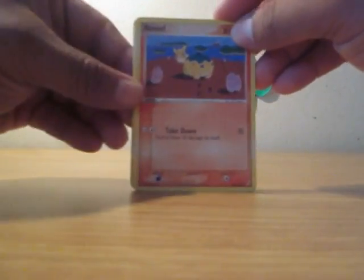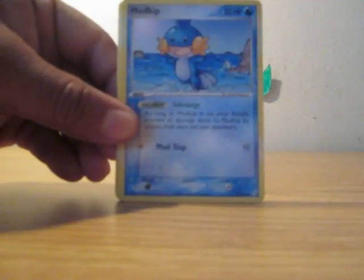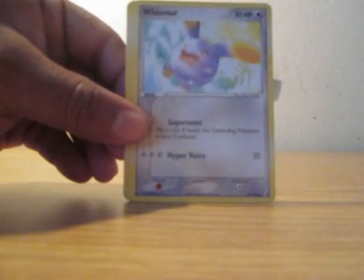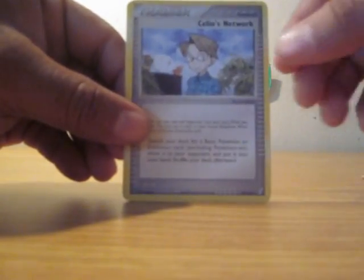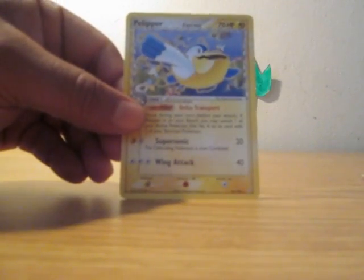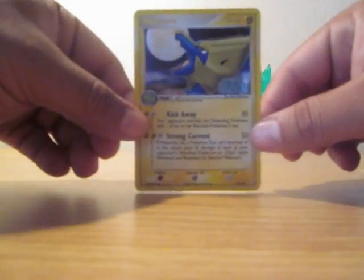Start off with a Numo. Mudkip, Metatype, Krabby, Whismur, Trainer, Charmeleon. The Reverse Holo is a Miniatric, and the Rare is a Pelipper. So I got a Miniatric, but as a Reverse Holo — it's still good.